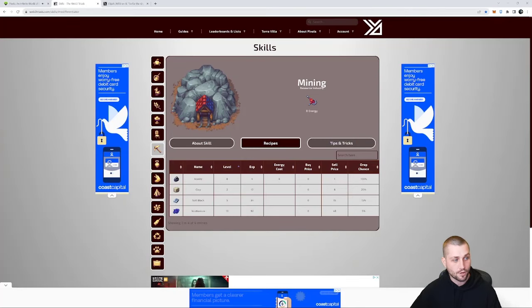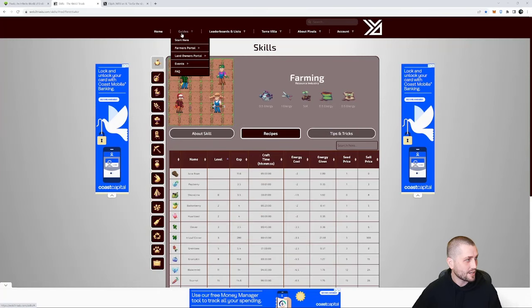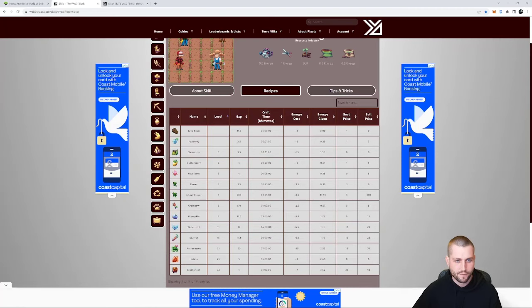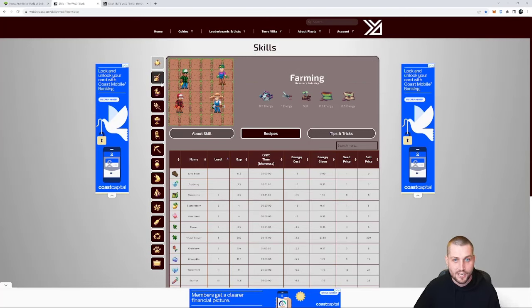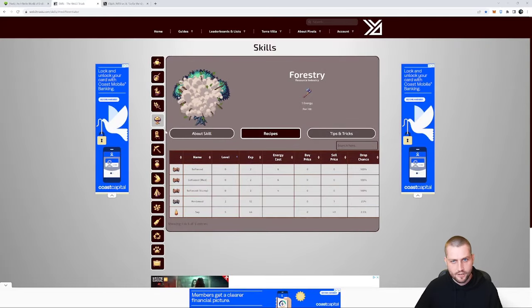I would definitely bookmark this website - I'll leave a link in the description below. This site has so many resources including guides to get you through the quests, and under skills I love being able to see the progression for farming. For example, at what point am I able to get water mint? That's a very popular resource right now because it sells for a really nice margin, and I can see that I need to be farming level 11 for that to happen, and I also need to be on water land. There are all these little details worth digging into.